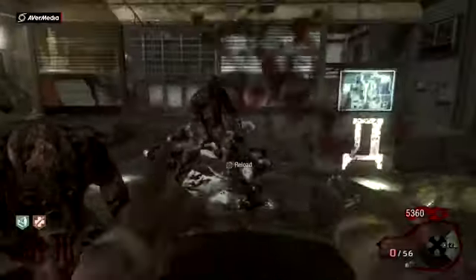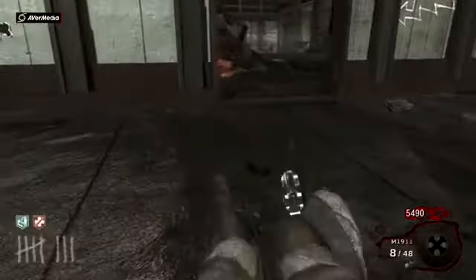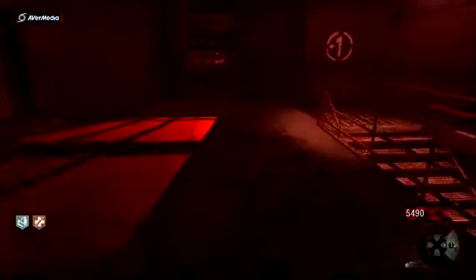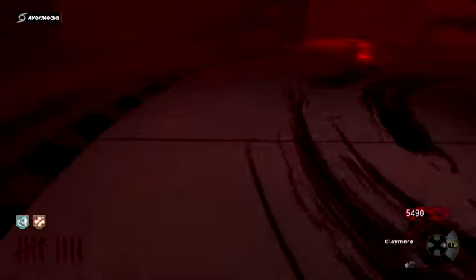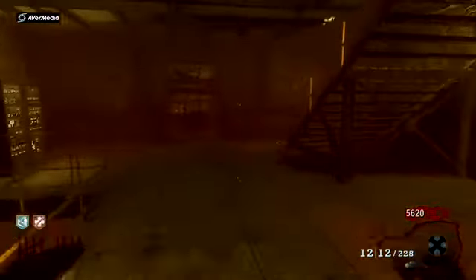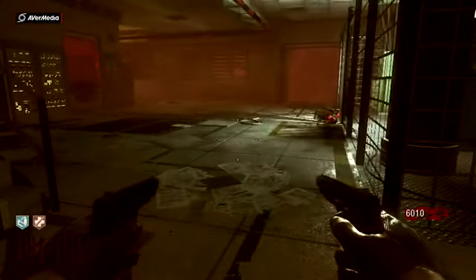The best way to kill the monkeys on just about any round is using the sickle. The reason the sickle is so good is because it automatically locks onto the monkeys when you go to knife. It does quite a lot of damage, and as you'll see in the upcoming gameplay, it's still a one-knife kill on round nine, which is quite an early round to have a sickle.